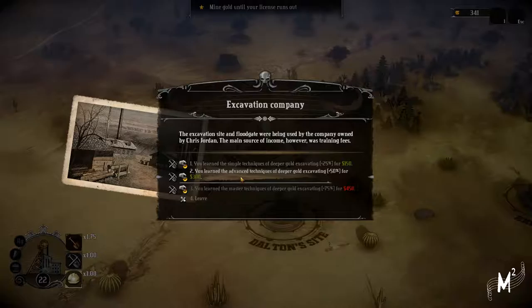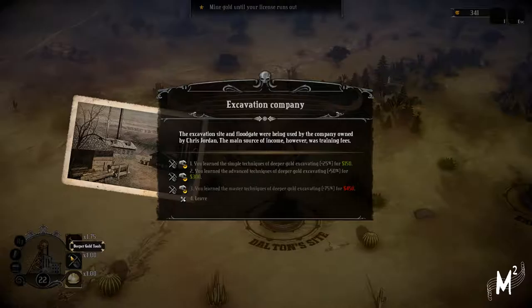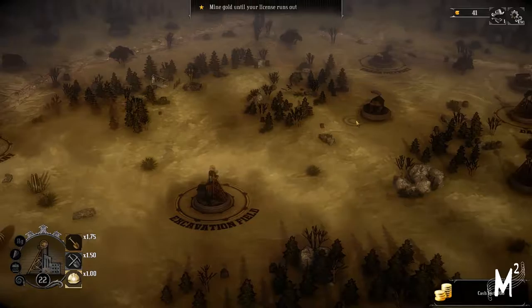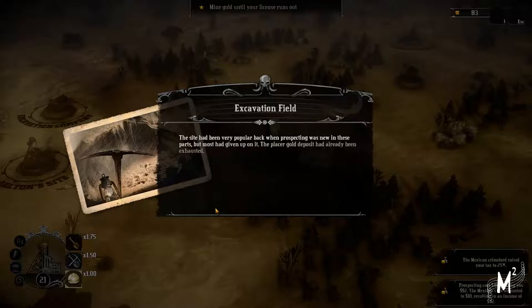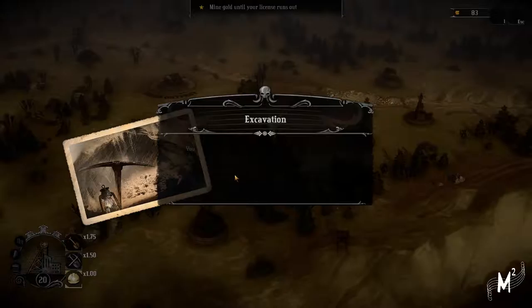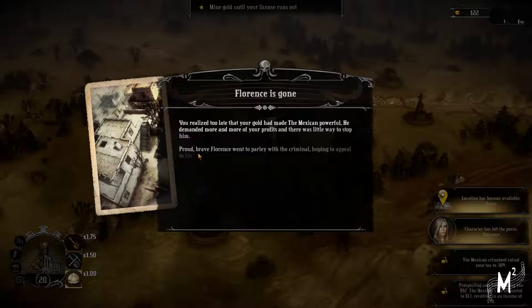Deeper gold excavating - you learn the master techniques of deeper gold excavating. Let's go for the advanced techniques - you learn how to dig a coyote hole. We can go back to excavating. We'll go to the excavating field - excavated the deeper gold. Income of 42, and we've got some more tax which is not very nice. Collected the deeper gold, income of 39. The tax is getting higher - oh boy. Probably should not have used up so much money, but we'll see what happens.